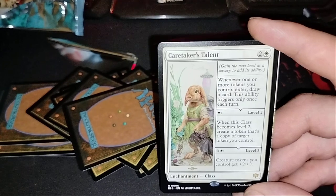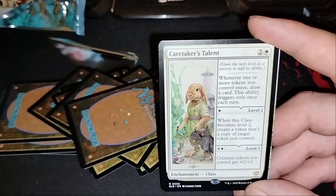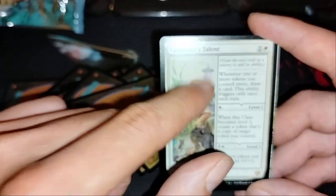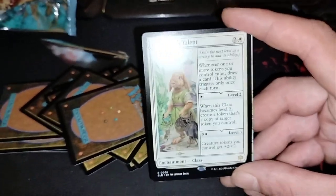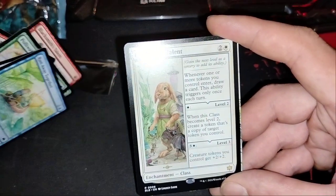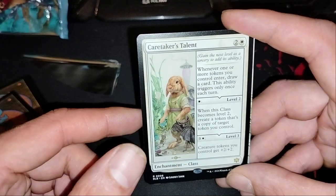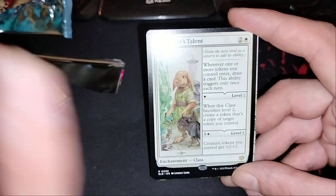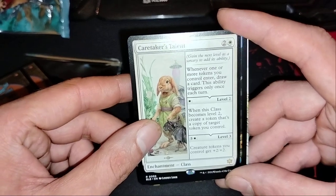This one is broken — when two or more tokens you control enter, draw a card, create a token that's a copy, and tokens you control get plus two, plus two. This combo! This goes into a very bad combo with the other one — the one that makes mice. I saw some clips: they make infinite copies of this one, then a copy of the other, who made the copy of this one, who made a copy of the other one. Crazy! This guy goes infinite in the very last seconds of a turn.